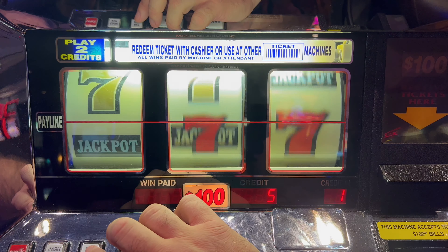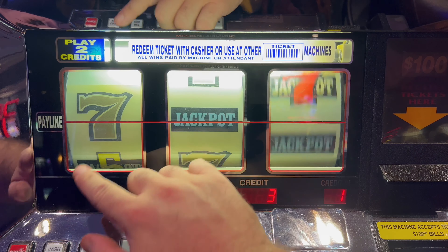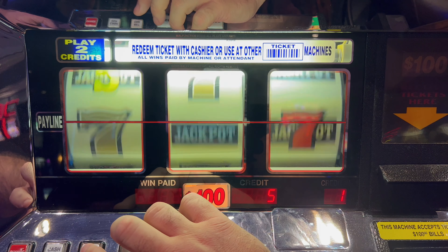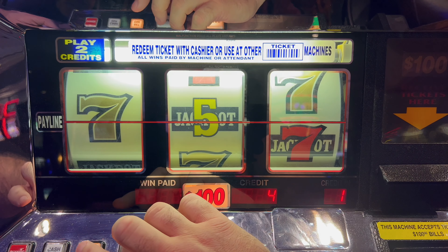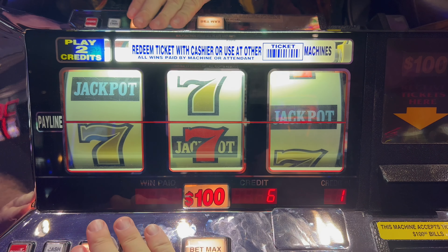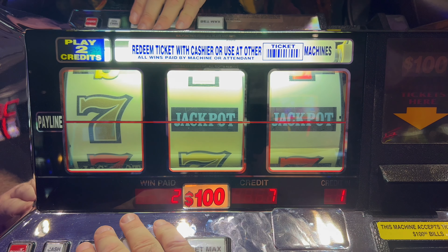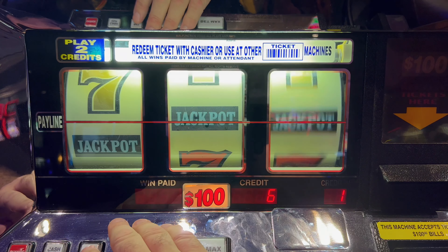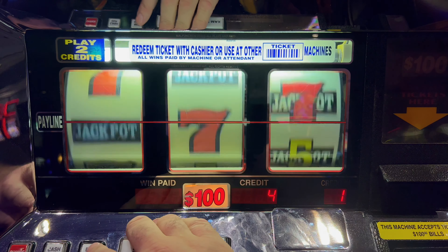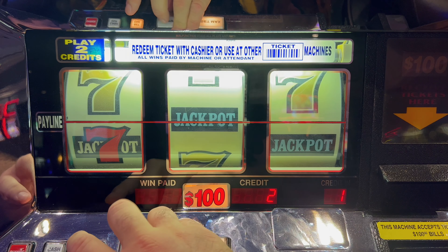Assuming you're playing a different random number generator, maybe we get a hand pay here. The only way it happens would be the bars with the sevens across, or the same sevens going across — that would be it. This is not like us. $500. Another $500. Oh, that would have been it — that would have been $2,500. Only $200 there, that was mixed three symbols. So those three sevens on the bottom would have been $50,000 — that's the first time I've even seen that.